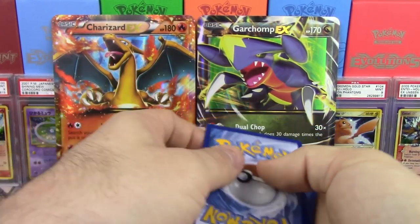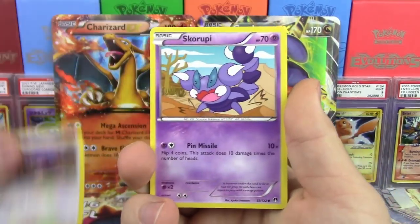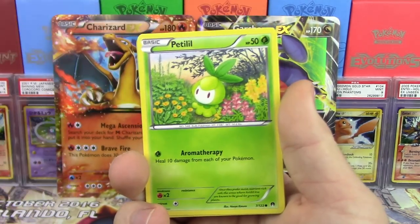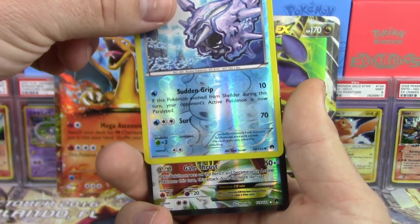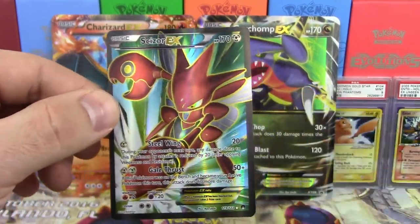Let's set those cards off to the side and get down to what really matters for the battle — our two packs of Breakpoint. Greninja, you're my mascot. I'm counting on you to be my pack pick of the day. Come through for us. If not, hopefully Luxray's got you.